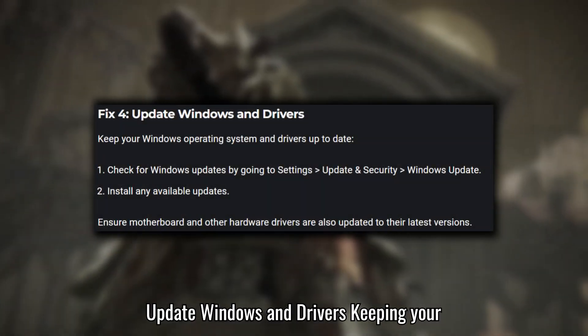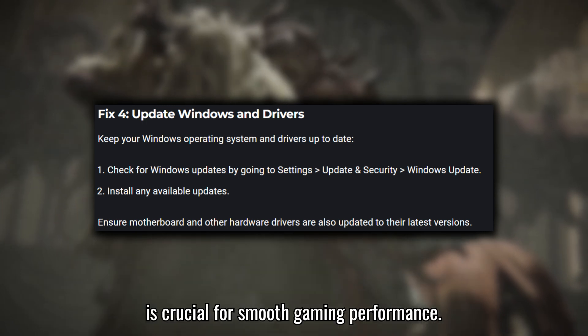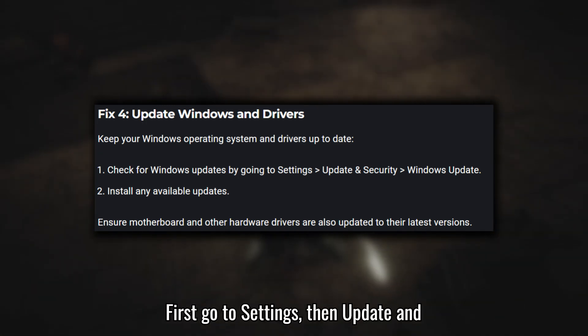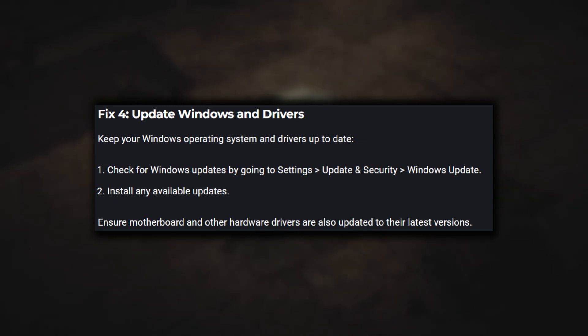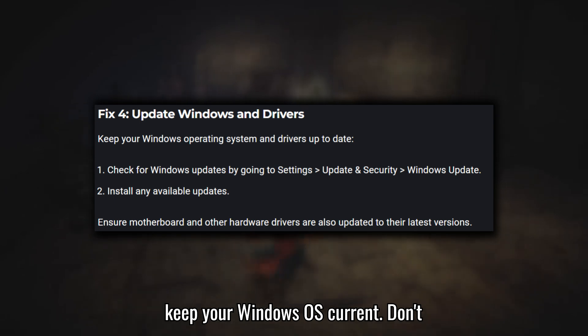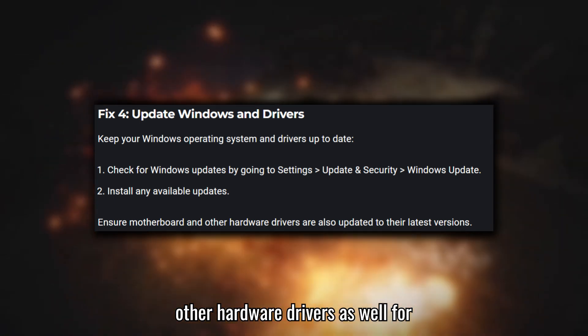Fix 4: Update Windows and Drivers. Keeping your operating system and drivers up to date is crucial for smooth gaming performance. Go to Settings, then Update and Security, and click on Windows Update. Install any available updates to keep your Windows OS current. Don't forget to update your motherboard and other hardware drivers as well for optimal performance.